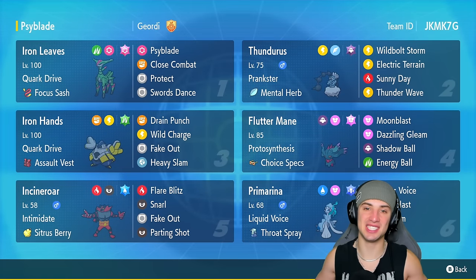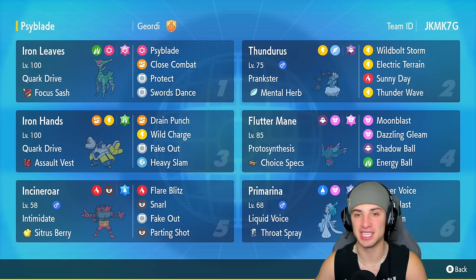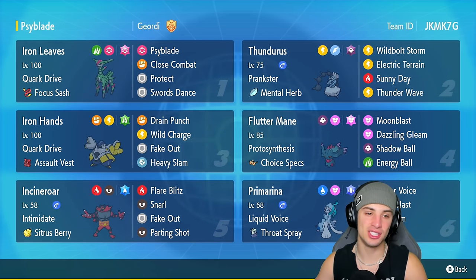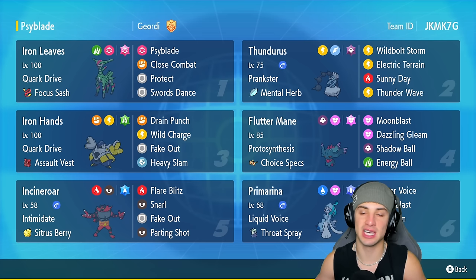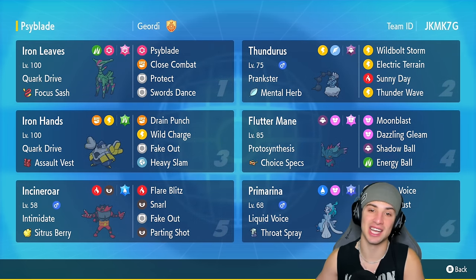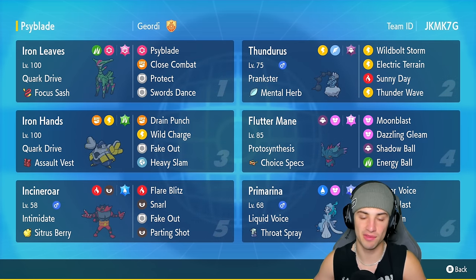What's going on YouTube, Jeans here, welcome back to the channel. In today's video, super excited to be showcasing Iron Leaves on the Rank Regulation F ladder. Iron Leaves, just like Walking Wake, was brought into this game at a random time — they just dropped them in and weren't allowed to be used in ranked until now. So now we finally have a chance to showcase Iron Leaves. This Pokémon is actually really strong, especially in the Electric Terrain, so we're pairing it up with Thunderus to get that Electric Terrain out in the field.